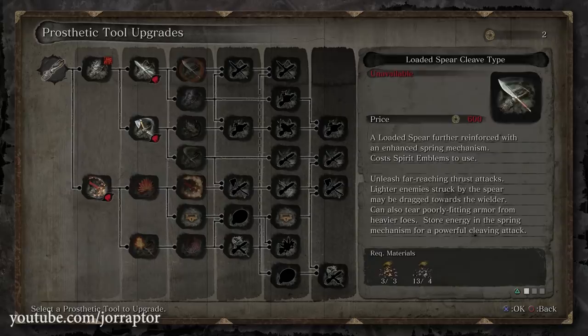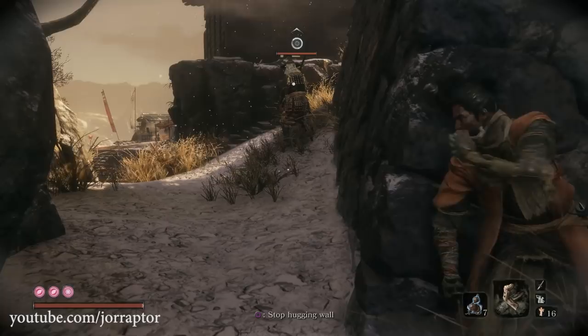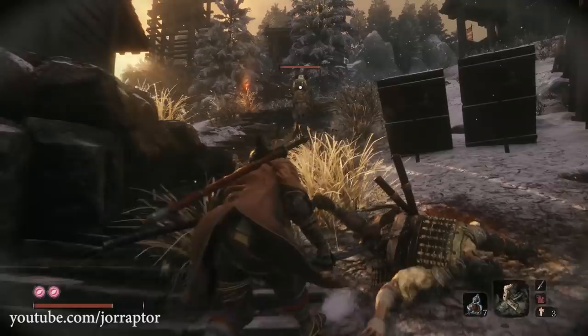Let's start with the prosthetic tool I did not cover on the channel yet: the Finger Whistle. This is likely the final tool you will find in the game because you get it from a powerful boss encountered pretty late — only reachable after defeating Genjiro. The Guardian Ape boss is in the Sunken Valley region near the Bodezatva Valley Idol, and you can use this tool to lure enemies towards you.